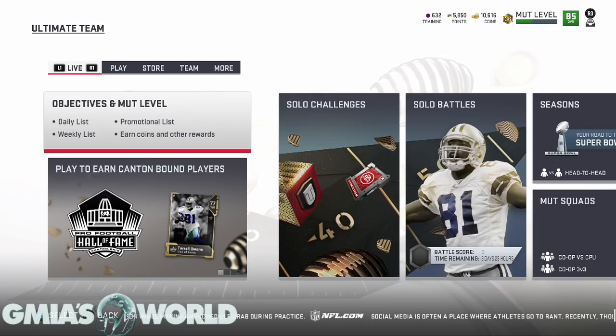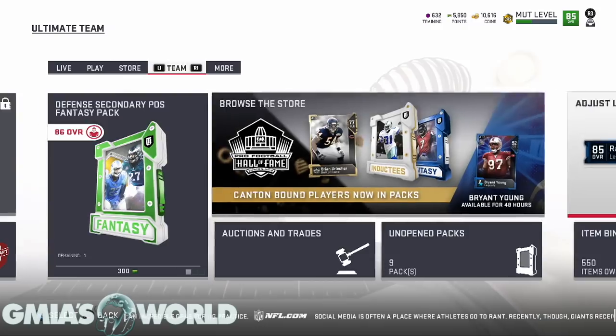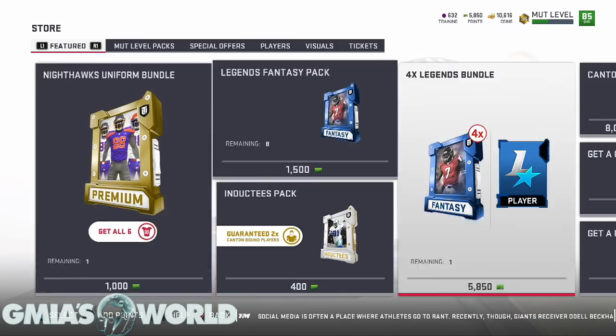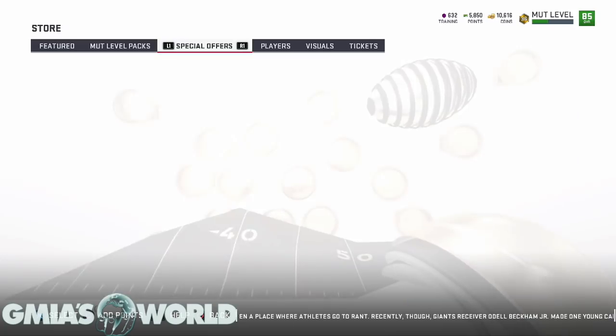What's going on everybody? Welcome to G-Miles World. What we're gonna be doing today is trying to complete the Michael Vick legend. Pretty much what I did is in an earlier video I bought a pack — I don't like getting the $100 bundle, but this bundle right here gave me like 500k worth of Mutt Coins, so I was like, alright, let me go ahead and do it again.